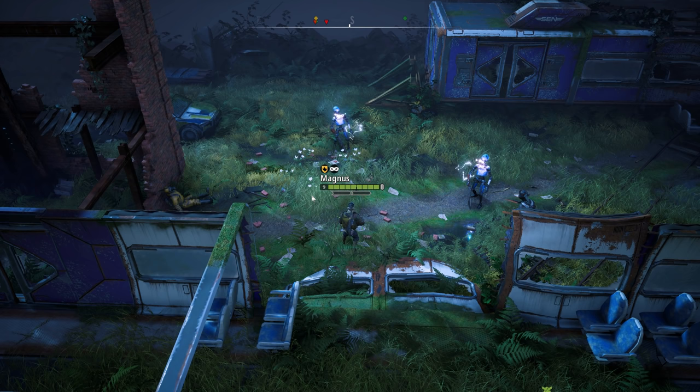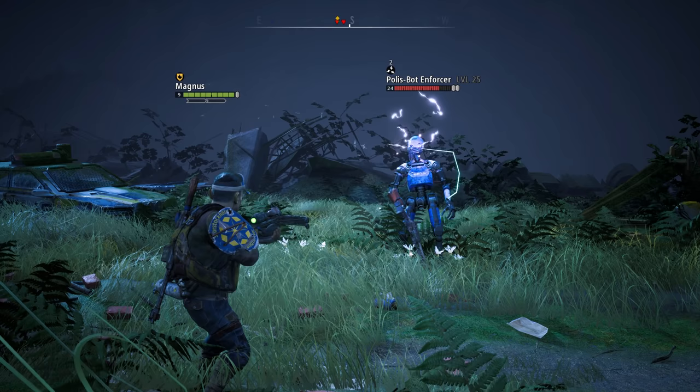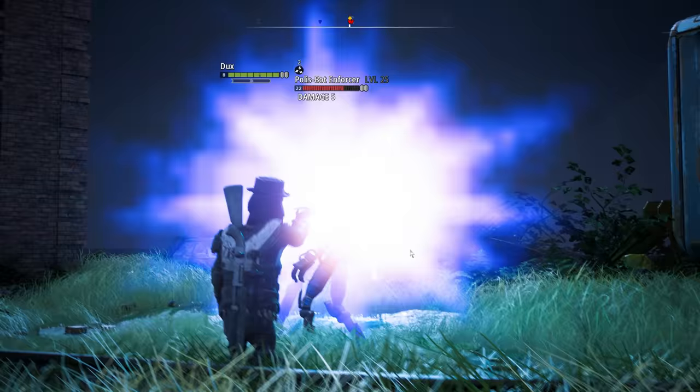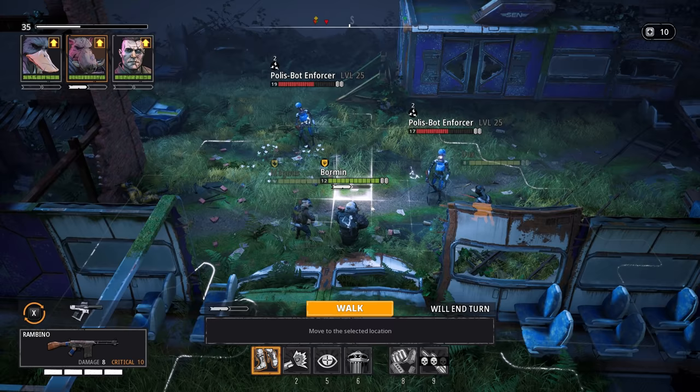Luckily the rest of the enemies — yes, there are still a handful left — are once again too far away to notice. Robots will react to loud noises the same way that human enemies do, so just to be on the safe side, we are switching everyone back to silent weapons from here on out. The map is not entirely cleared just yet. Our goal in this fight is once again to get both enemies to 11 hit points or below, so that Magnus can use his Chain Lightning for the kill.